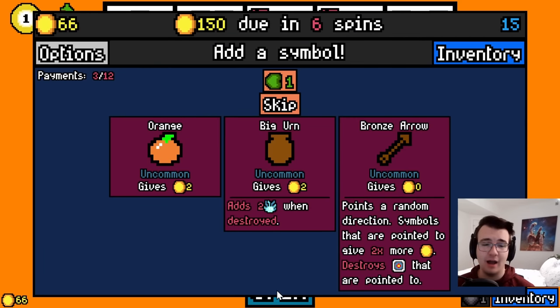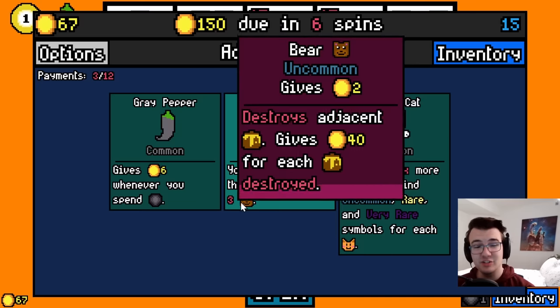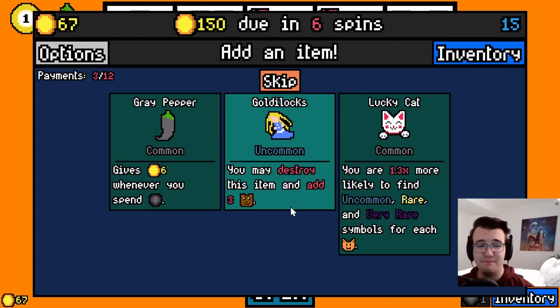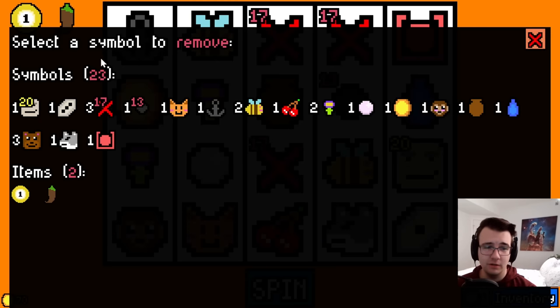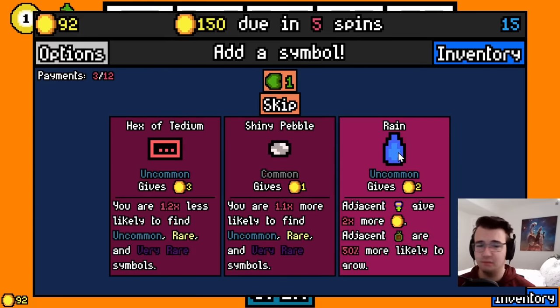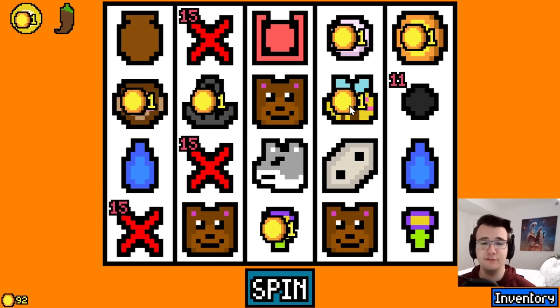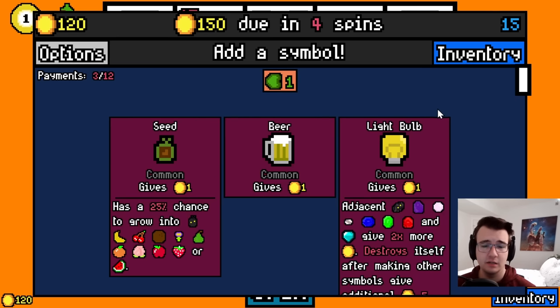Crushing rent right now, but let's hope it stays that way. I'm gonna take a big urn — worth two and can be destroyed down the road. Goldilocks: you may destroy this item and add three bears. Give me the bears! I can also use a removal capsule to start thinning out my deck, get rid of some garbage like the cherry. Interesting build right now — flower, rain, bears. More rain. This is a big flower build, and now I'm being forced to add a symbol.